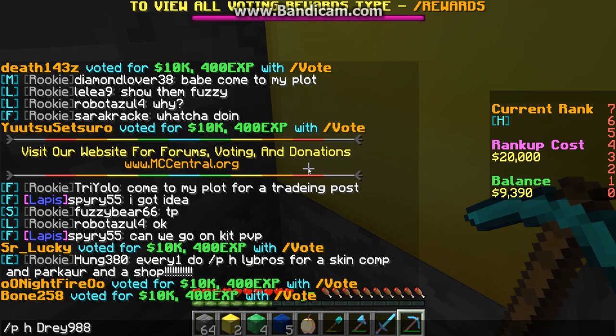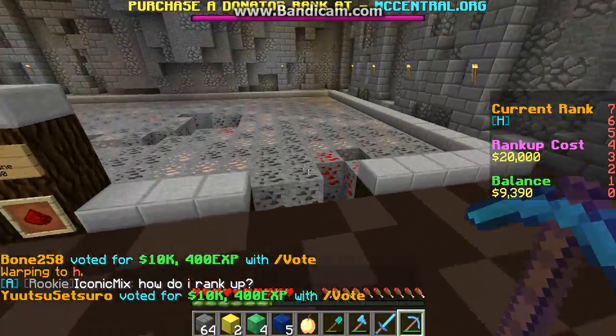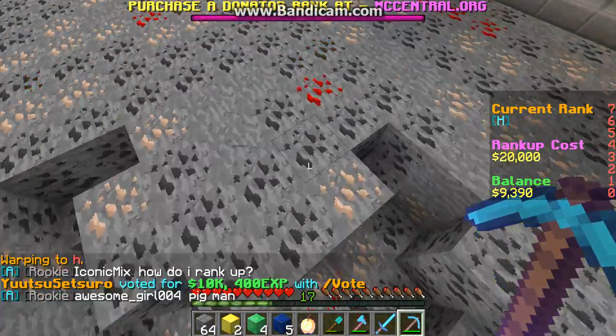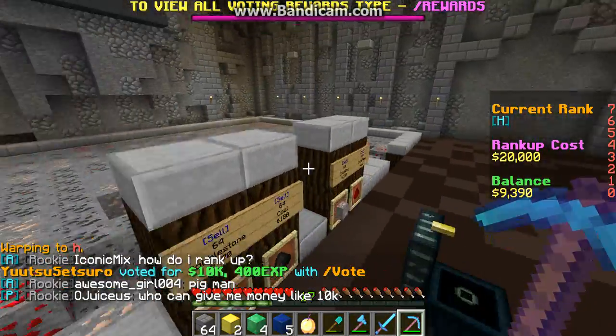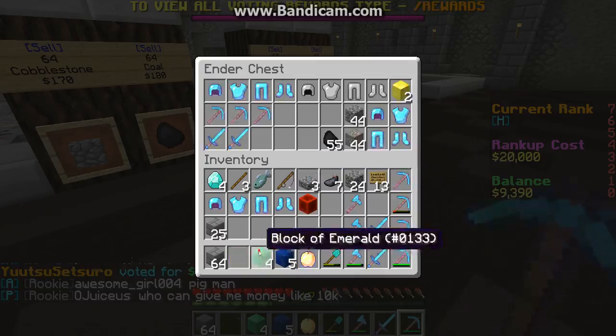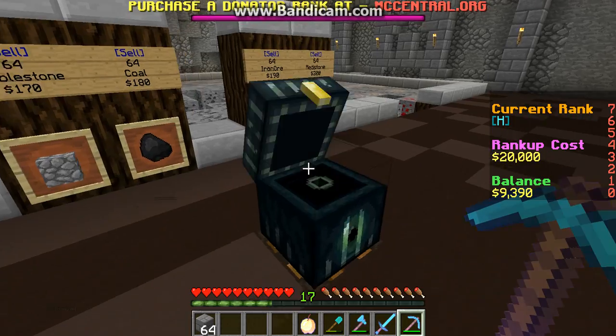Then after that, since I'm level H, I can go to the H place. It has only ores, which is pretty awesome — I thought that was really cool. So that's pretty much all. This is the little ender chest that you have there — that's also pretty awesome. I thought that was a cool little feature that they have at each of them.